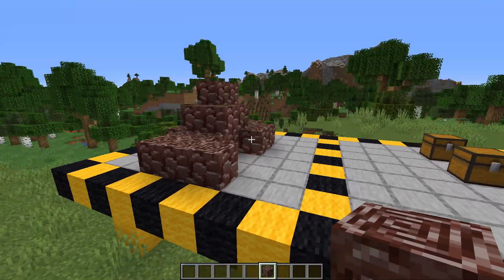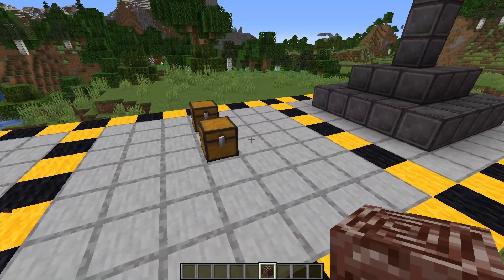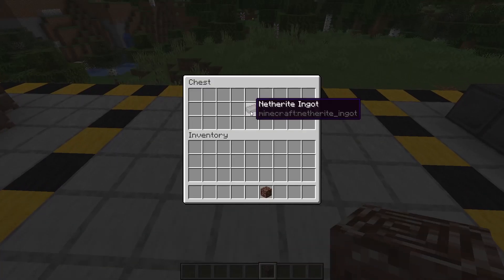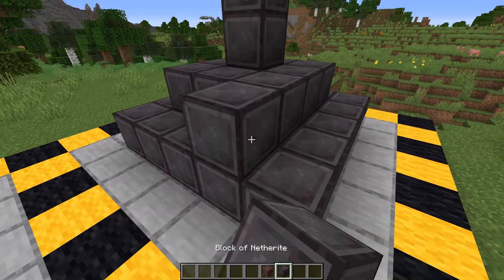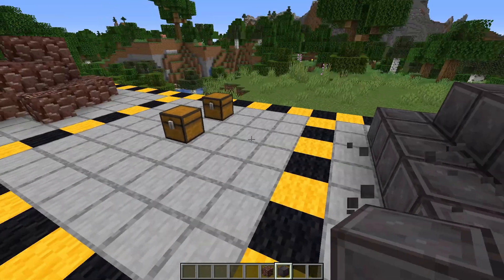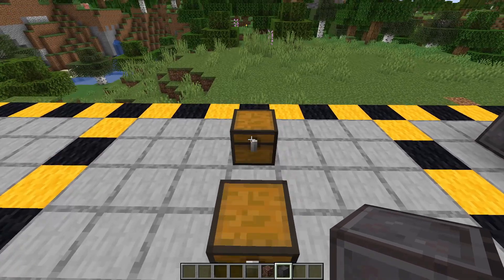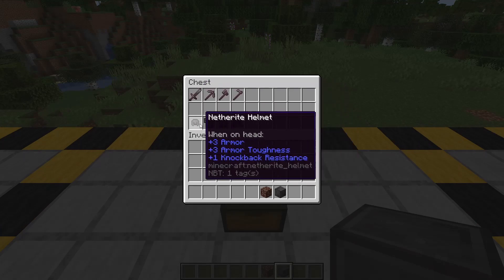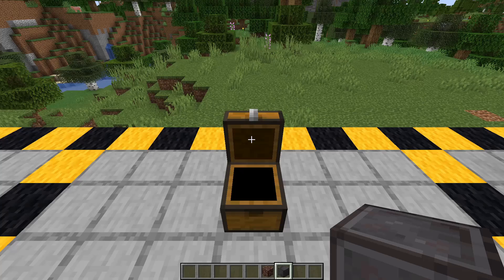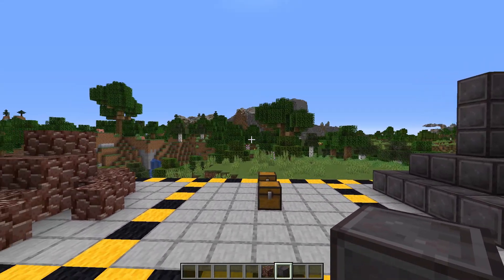This is the ancient debris and you need it to get netherite. In this chest we have a netherite ingot, and over here we have netherite blocks. With netherite you can actually make all of these items — you can put it on your tools and also your armor as well, which is awesome.